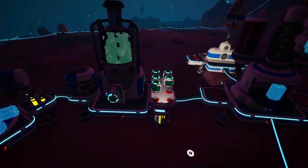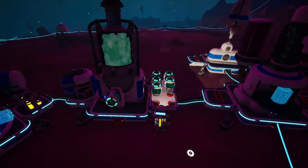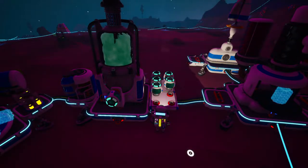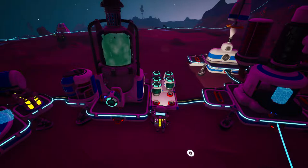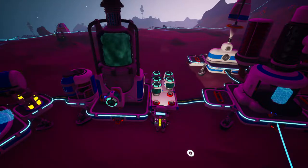Here we are on Vesna. I may or may not have lost the footage of me coming to Vesna — I can't remember, I was very sick at the time. But here we are collecting methane. We need that to make silicon, which is used in quite a few later tier recipes. I think it's also used as one of the ingredients in making some of the alloys and mixed metals.